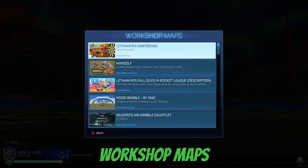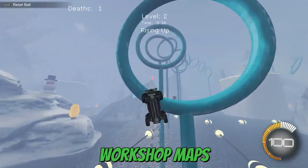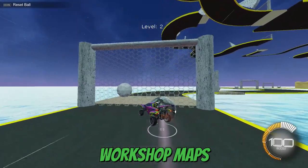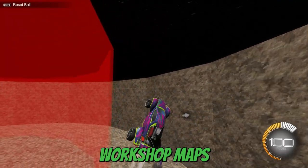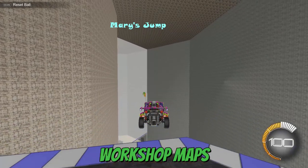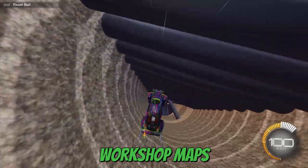For workshop maps: Leth's rings maps were helpful in learning aerial left and improving aerial control in general — I believe it's the reason I almost mastered aerial left and have slowly been learning aerial right. The dribble challenge helped exponentially with dribbling skills, though I haven't completed it yet. The parkour map helped with aerial control and boost management. Speed Jump Boost by DMC was a great pack for learning to feather boost correctly.